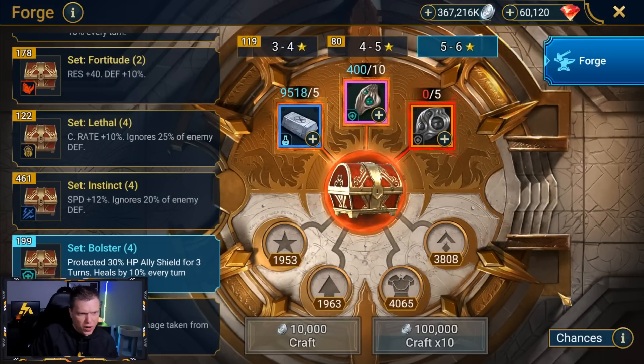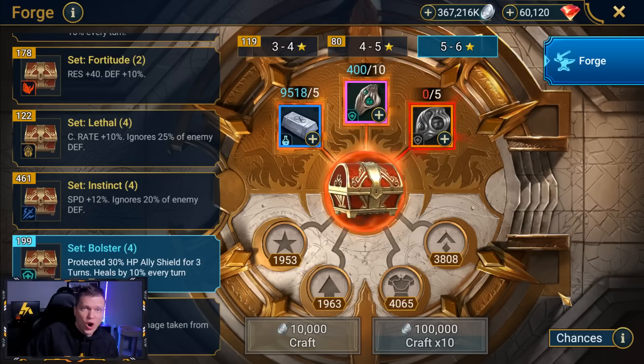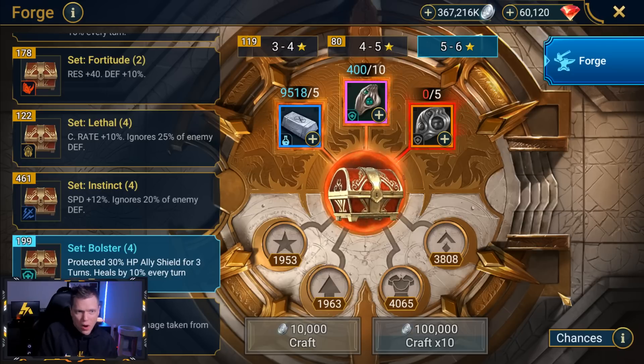As you can see above my camera, the Bolster set is going to be a protected shield set where you get a 30% ally shield for three turns, and you also heal by 10% every turn for anyone protected. So this is a really beefed up shield set, and it's actually strong in places like the Tag Team Arena, Faction Wars, or similar content — but you'll probably see it most in the Arena.